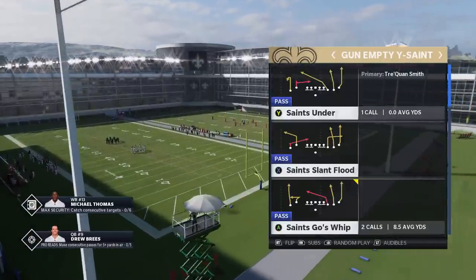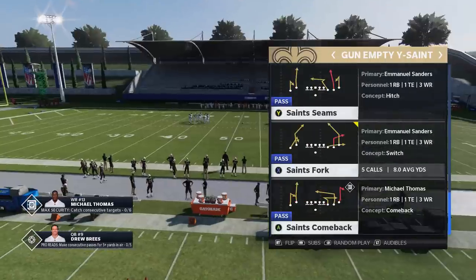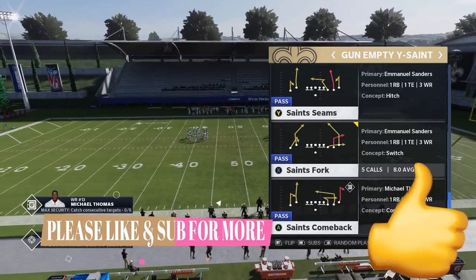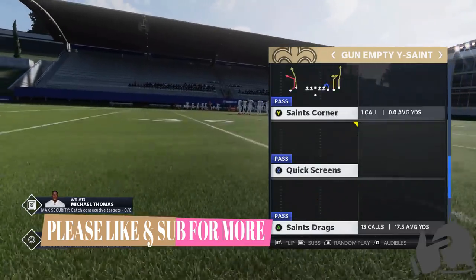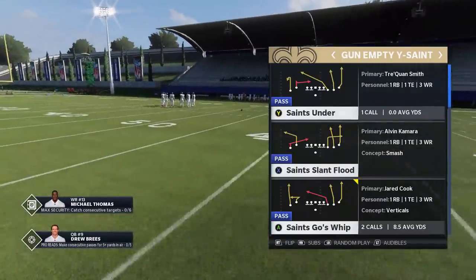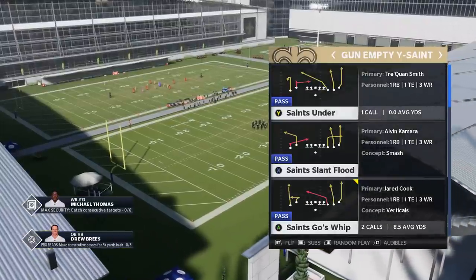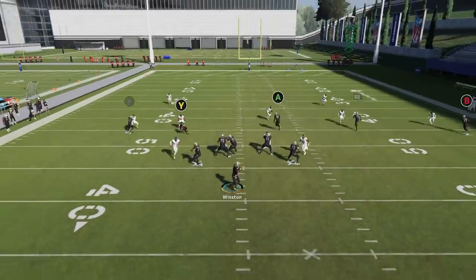The Empty Wise Saint is one of my favorite formations pretty much every year. One of my favorite plays is the Saints Fork, but they pretty much patched that to death, so I don't really use it anymore. There's still a lot of explosive and glitchy plays out of this particular formation. The play I'm going to start with — I'd say the Saints Goes Whips is probably one of my favorites, although the Saints Under has a very similar effect. At its core, this play has a very good cover two route on both sides.